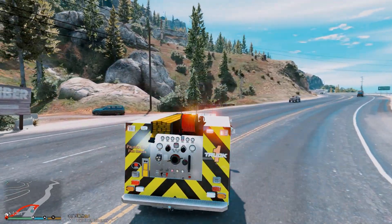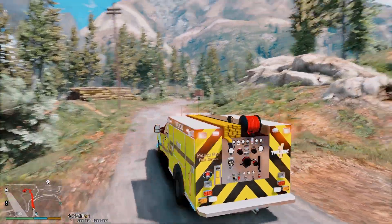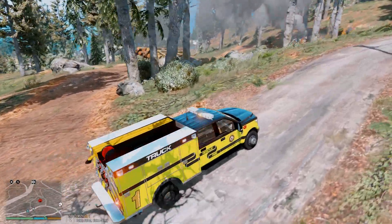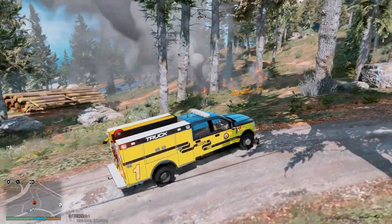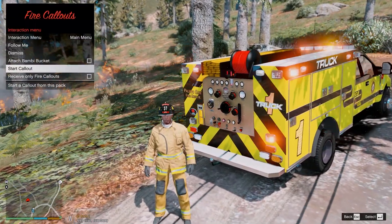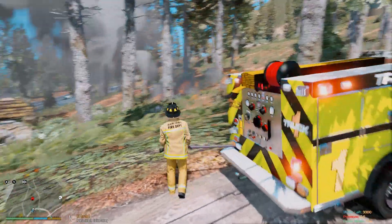We're going to have to go in here. Looks like it's near the lumber yard — it's not too high up in the mountains. Truck one and engine one are going to be on scene. Looks like we have a small area of brush burning, so let's see if we can knock it out. We forgot our brush fire turnout, so I'll have to wear my regular turnout. We're going to grab our line and turn on the pump.